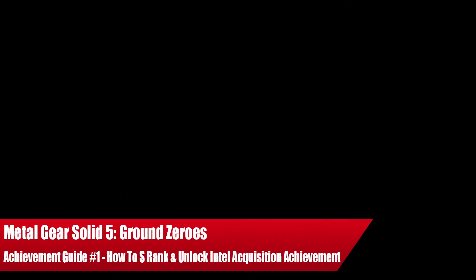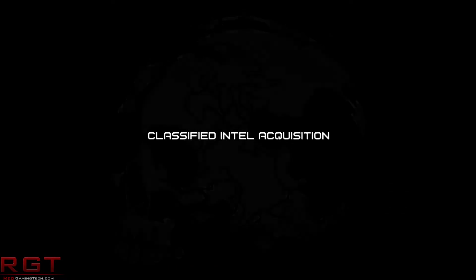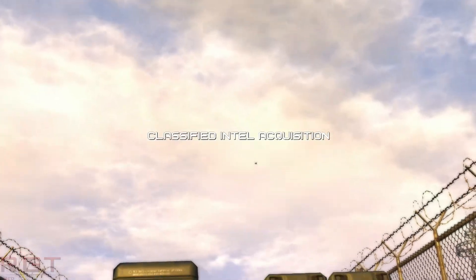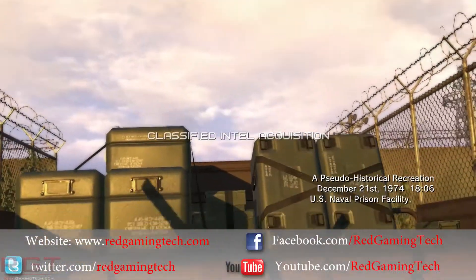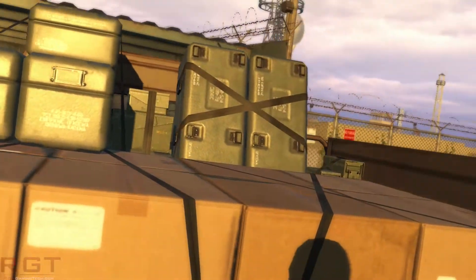Yo, what is up RGT guys, Dave here again with another S-Rank guide for Metal Gear Solid Ground Zeroes. This op is Classified Intel Acquisition — this is really another easy one, literally you can get this one done instantaneously.